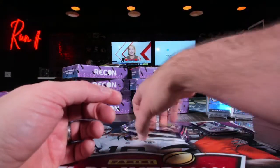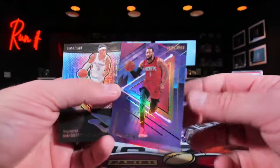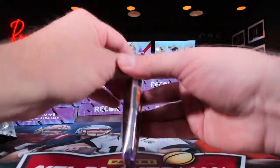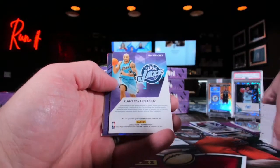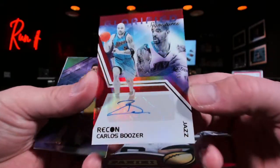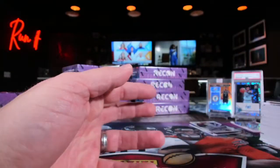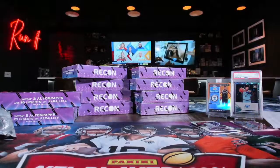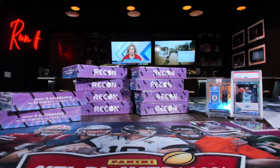Nike got into this one — yes, he got the 76ers. There's a John Wall, just one of the inserts. SGA putting it to the Lakers last night. Here's 76 of the 99 Carlos Boozer — not gonna do it. Brandon Ingram — okay. Two boxes down, ten boxes to go.